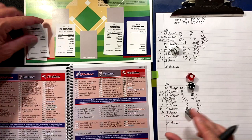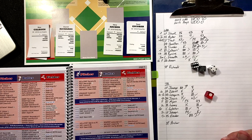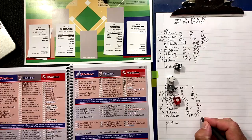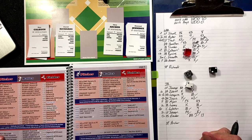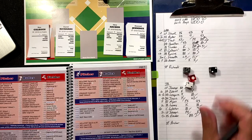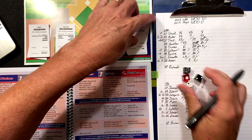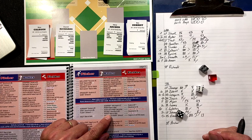Bottom of the fifth. Yunel Escobar — walked his first time up — two-four-six — control? Yes, he grounds out to the pitcher. Top of the order: Desmond Jennings — two-two-three — wild? No. Slugger or utility? Semi — decider die says no. Is he a whiffer? Yes he is — so he strikes out. Zobrist — four-five-six — patient? No. He flies out to center.